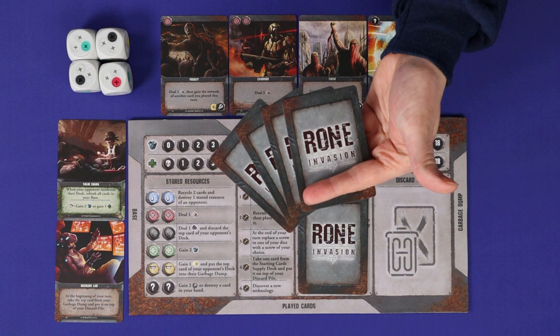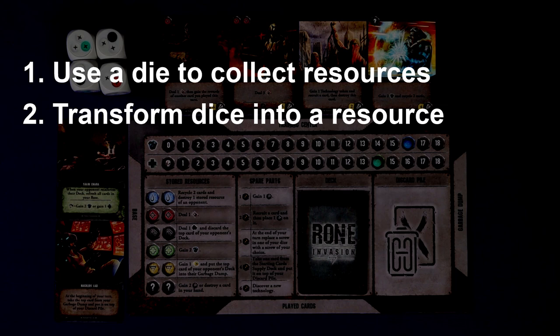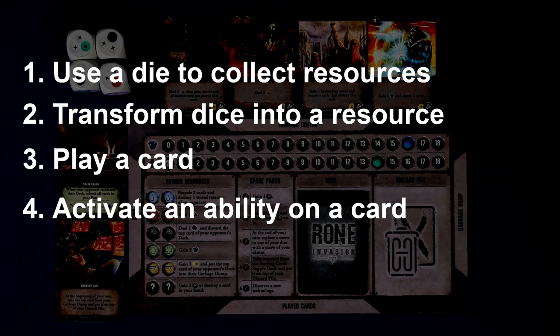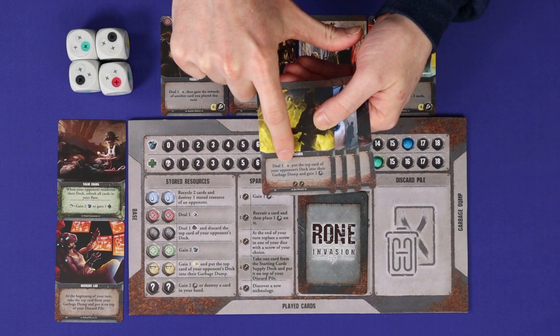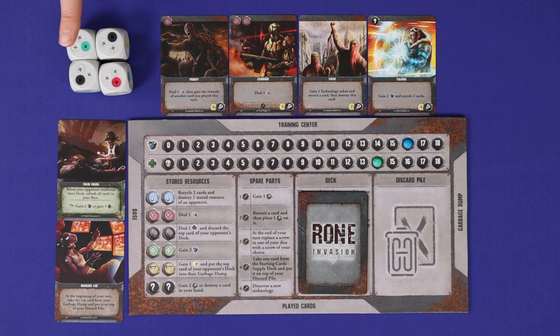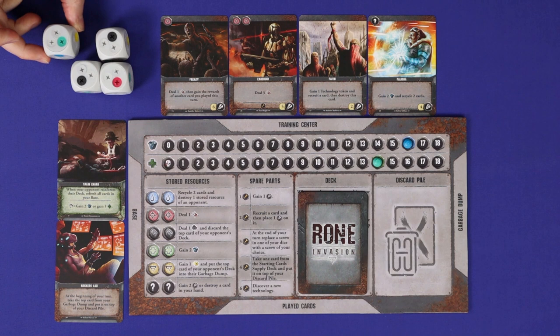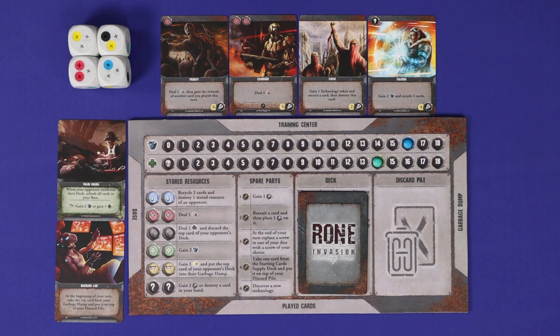Now it's time for the main phase, where you'll use dice, cards, and other things you've gained to take actions. There are five different actions: use a die to collect resources, transform dice into a resource, play a card, activate an ability on a card, or take a stored resource action. You can take any number of actions as many times as you can afford, except that you can only use each card's activated ability once per turn. When you collect resources from a die, you spend that die and gain the resources shown on top of it into your resource pool. There is no physical representation of your resource pool — it's simply a resource you know you have available to spend.